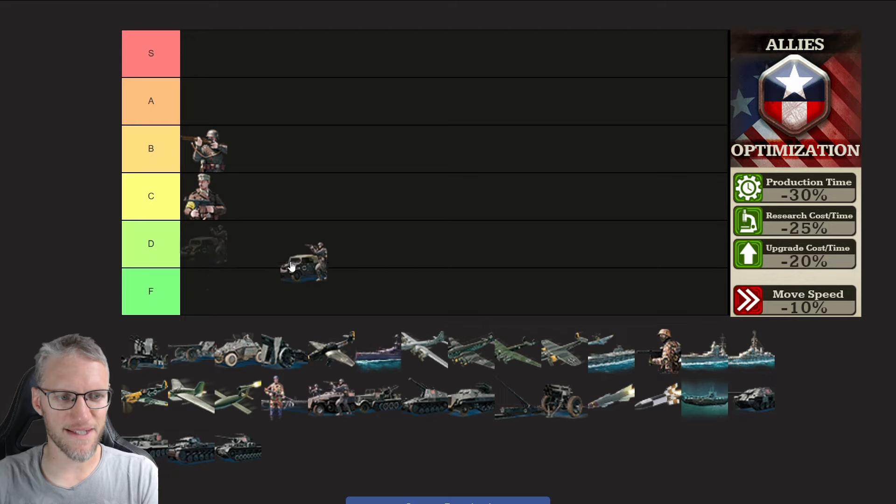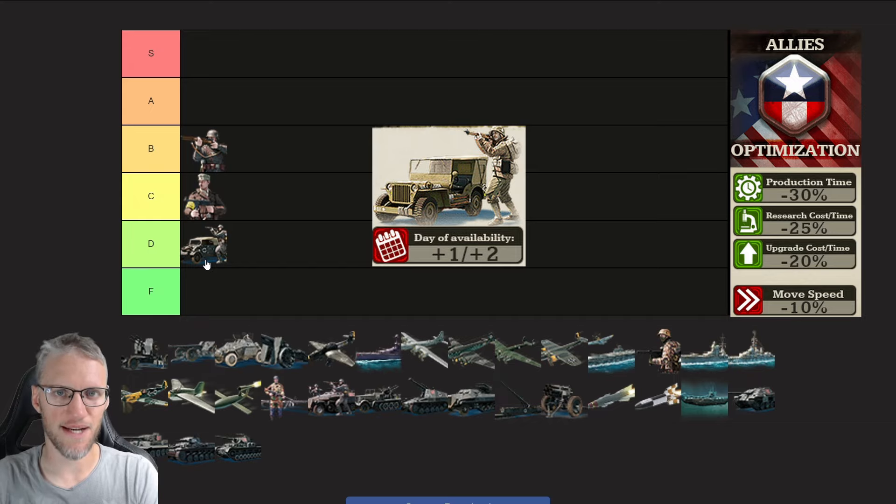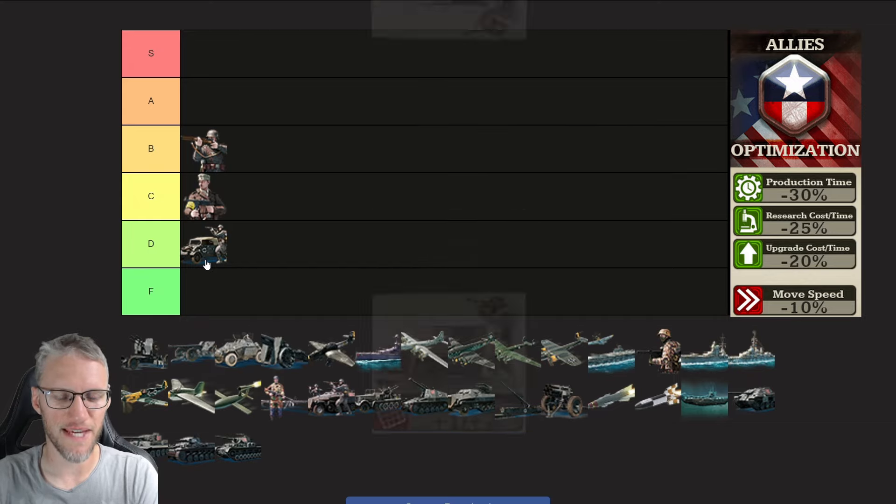Their speed and offensive character makes them perfect to stack with artillery units to protect them. Then we have modernized infantry for allies — they can have some niche uses. They're one of the fastest units in Call of War, so if you want to move fast and have a lot of spare food, then later in the game modernized infantry could be used to grab some provinces fast. However, for the allies doctrine their research is later available by one or two days.